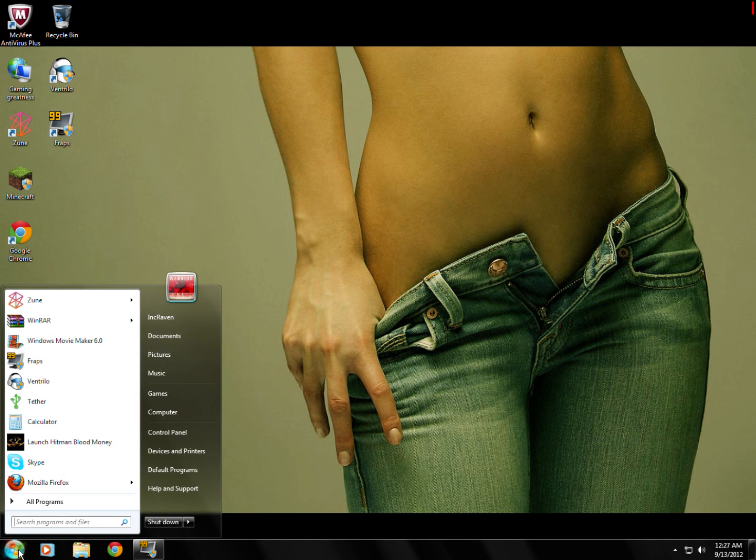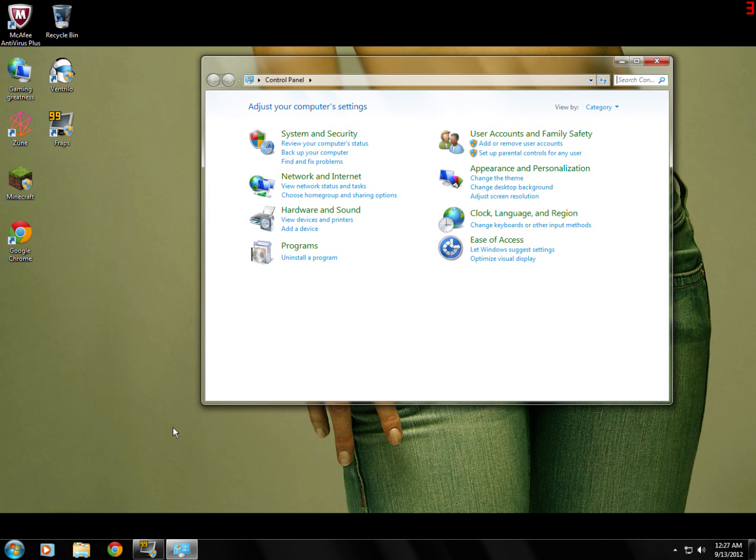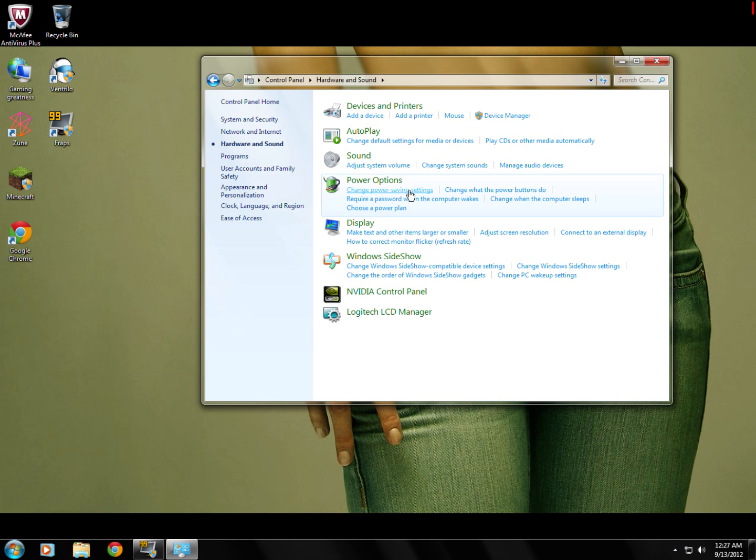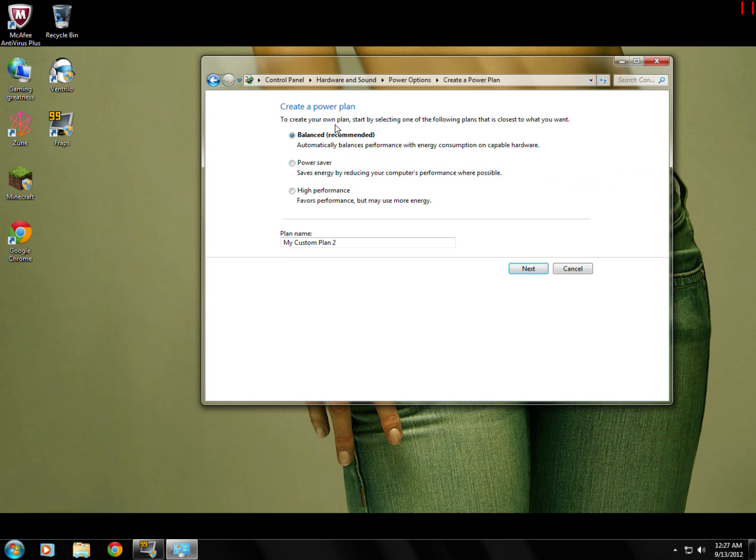To do that, go ahead and press Start, then Control Panel. Once you're in your Control Panel, go to Hardware and Sound. From Hardware and Sound you'll see Change Power Saving Settings under Power Options. Click on Create a Power Plan on the left hand side, and it'll ask you which type of power plan you want to set up.